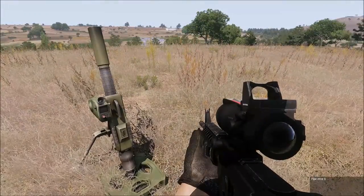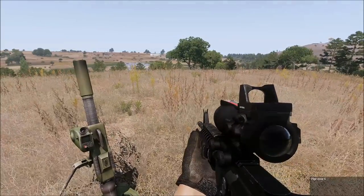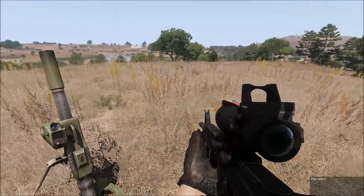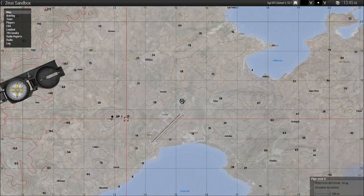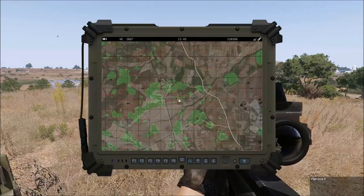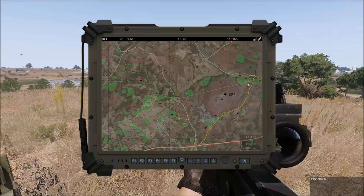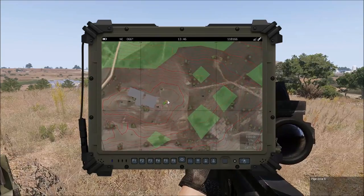Today we're going to go over some pretty basic fire missions - polar, grids, and direct fire. I've taken the liberty of putting down a couple targets. OP1 is going to be our observer's position, and we are right here. The observer has gone forward, spotted some targets, and is going to be calling in fire missions.